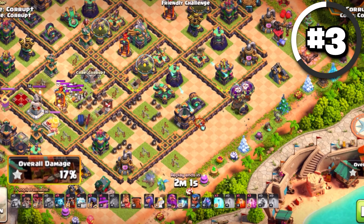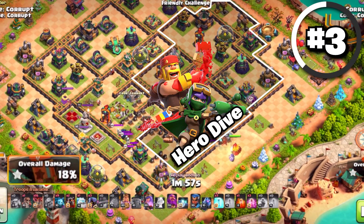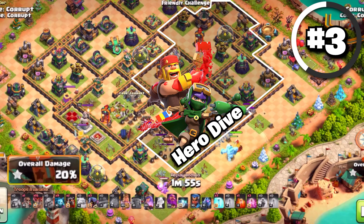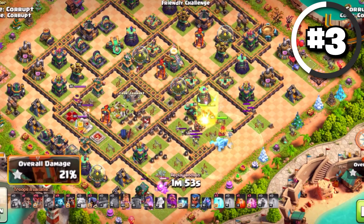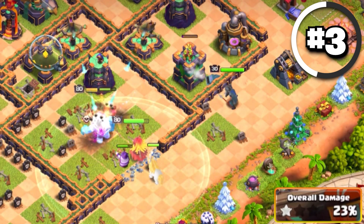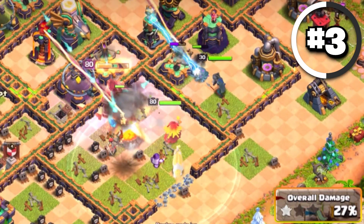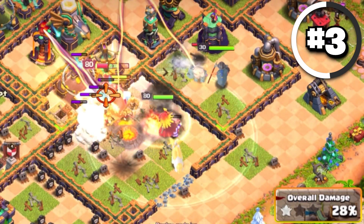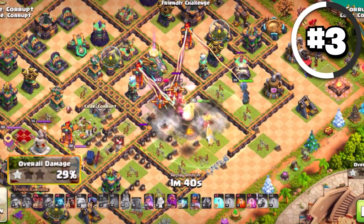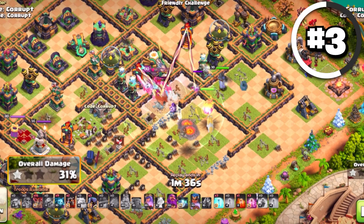From here you want to start sending in your Hero Dive, using your Barbarian King, Archer Queen, and Royal Champion. You can also bring additional troops like Ice Golems, Titans, or even the new Apprentice Warden. You mainly want to make sure that you are opening up the base and going towards the core. If the core still remains, it's going to be a threat, so be really patient with your Wall Breakers as you get your Heroes to move into the base.